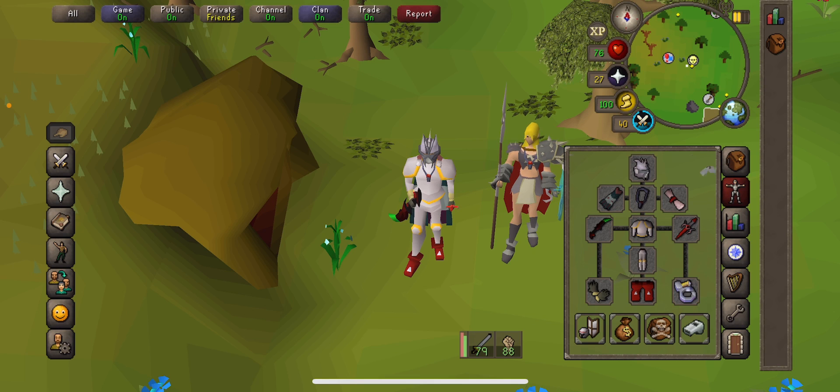I'll quickly go through my gear setup. Because I will be praying mage, I'm just taking my prayer bonus armor — initiate plate legs and body — and then I'll take my best weapons and other armors that I've got for strength bonus.